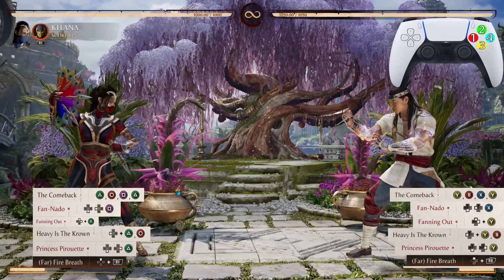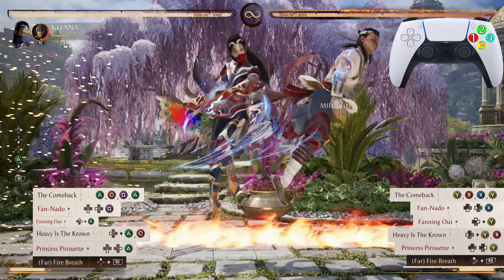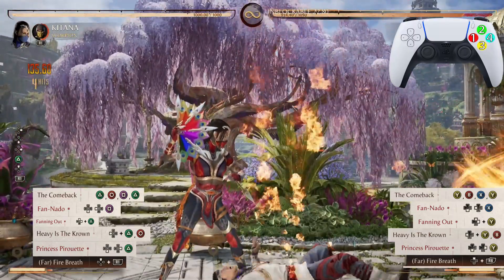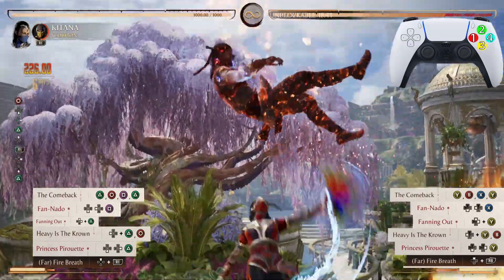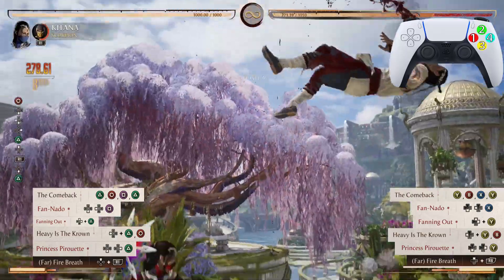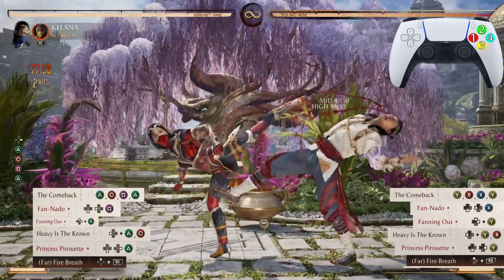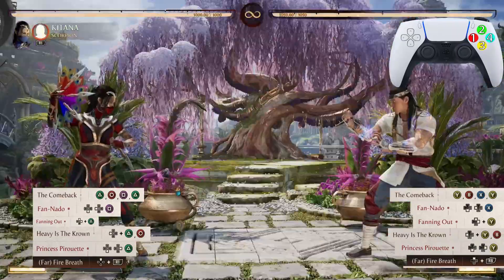After Princess Pirouette, we go into the Far Fire Breath — Scorpion's cameo. Right after that first hit of Princess Pirouette hits, you want to press up-cameo. Now let's go from Heavy is the Crown, then from Fanning Out, then from Fan Nato, and finally from the Comeback all the way down to the Far Fire Breath. Absolutely beautiful — let's look at that one more time.